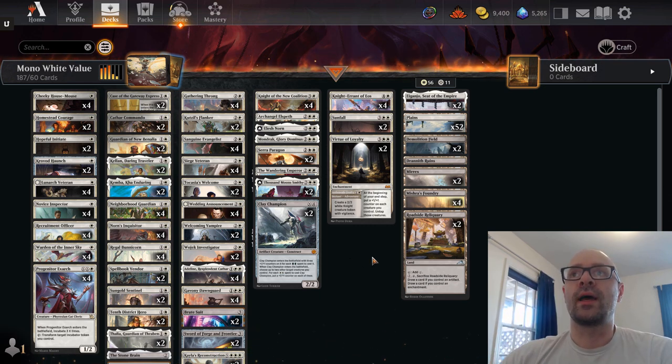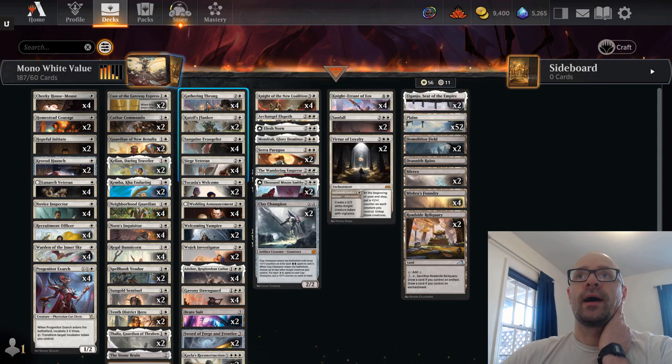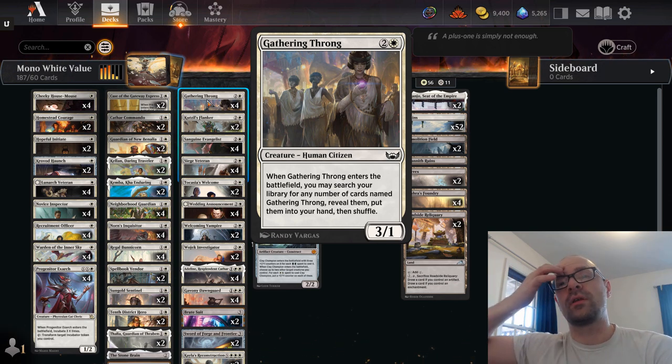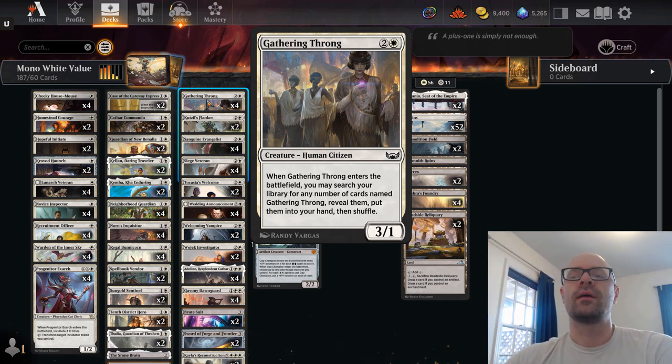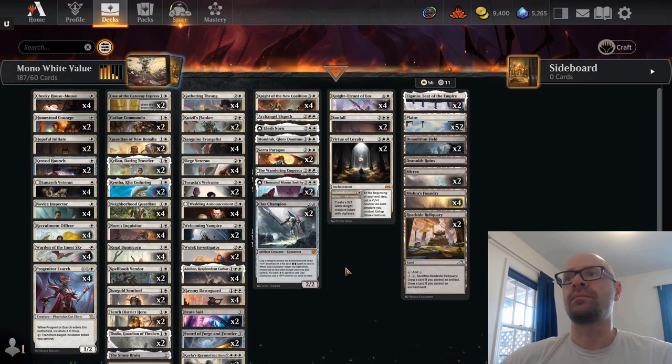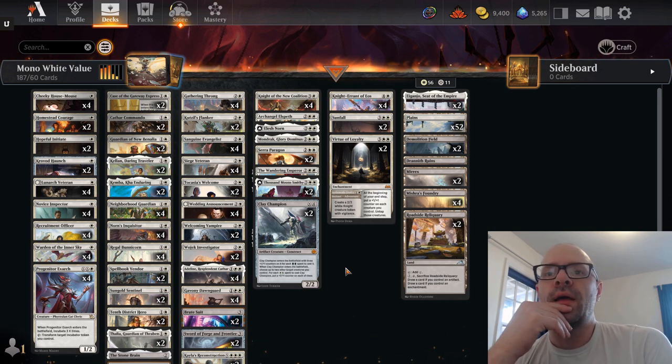For example, I'm looking at cards like Gathering Throng — no matter whether or not it's currently accepted in the meta, I'm really looking at building a deck and seeing if there can be potential, finding unusual cards that maybe don't see a lot of play and finding homes for them. Wedding Announcement, Welcoming Vampire, Adeline — all these cards create at least a two-for-one in value.